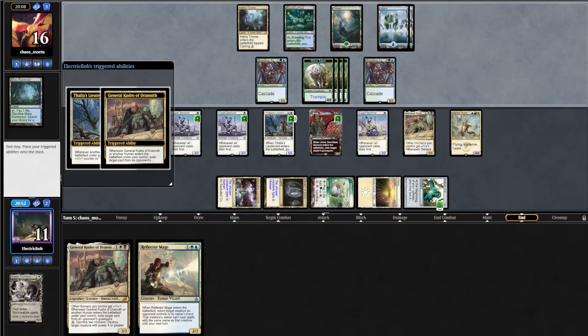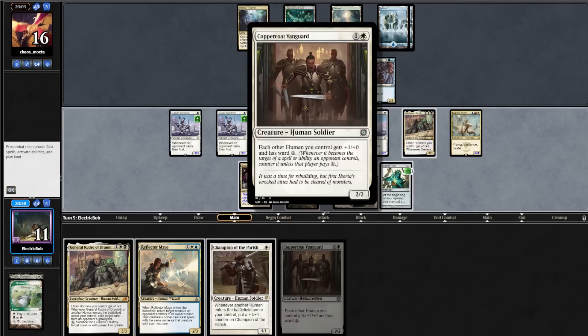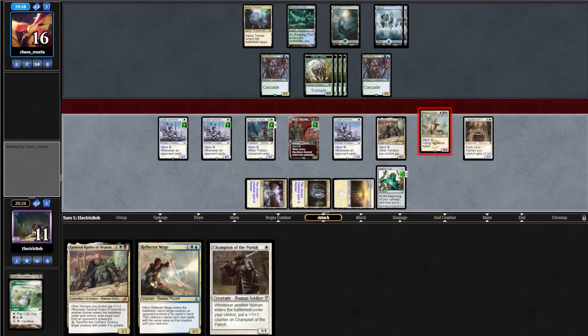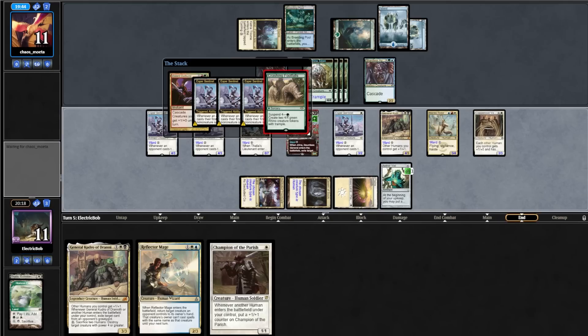Opponent goes to 3 lands and we draw Horizon Canopy. We play Sentinel pumping Thalia's Lieutenant, play Canopy, and cast General Kudro. Opponent plays Island for turn and on their end step we Vial in Mantis Rider. We leave Vial on 3 and draw Champion for turn. We crack Canopy finding Coppercoat Vanguard, play out Vanguard pumping the team, go to combat and attack for 5 in the air. On our end step they cast Violent Outburst cascading into Footfalls, and we draw 3 cards.